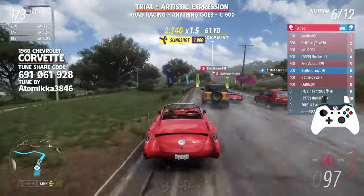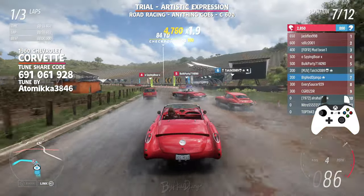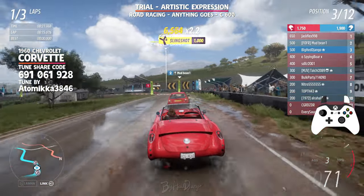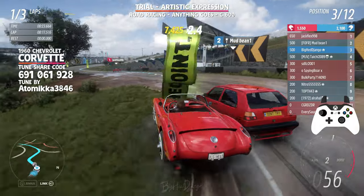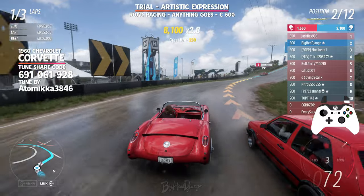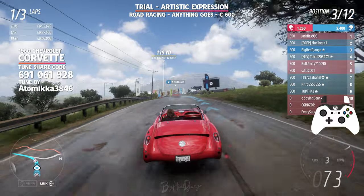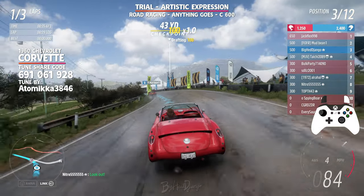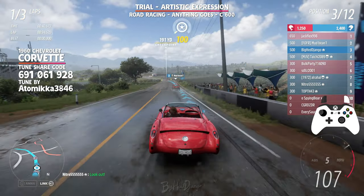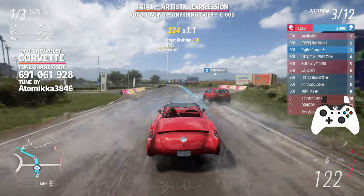Heading into the first corner my path is completely blocked by the AI — everything is a bit chaotic. Managed to get through that but accidentally ride Mudbean through that second corner. Of course they're quickly going to return the favor. Slammed into the wall there. It can be pretty tricky to maintain control going down a straight, so understandable.